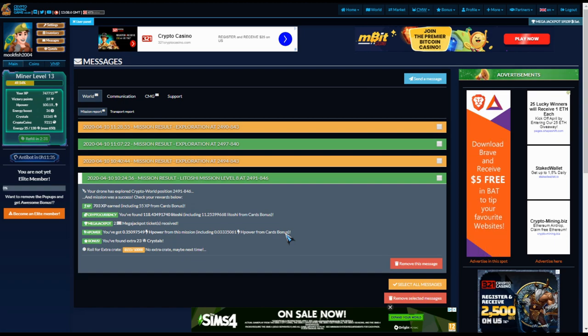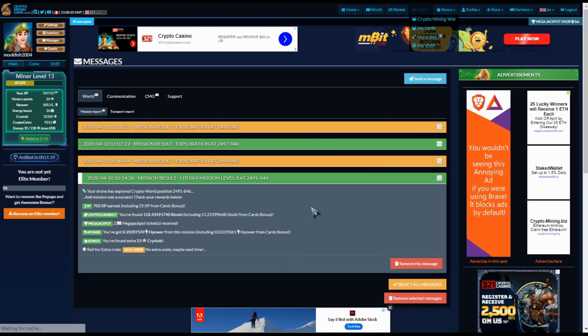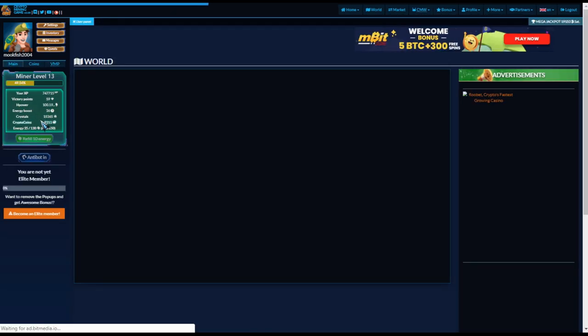For basically everything other than cards, I believe you will always receive hashing power. The cool thing is — and this is another reason to keep your card deck at a good level — you get extra hashing power according to how good your deck is. So if you keep topping up your cards, using coins to build and upgrade them, you'll actually benefit because every time you find H power you'll get an H power bonus.